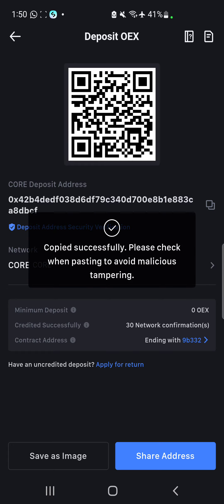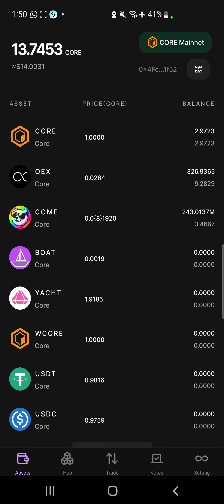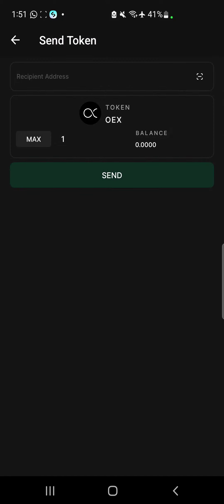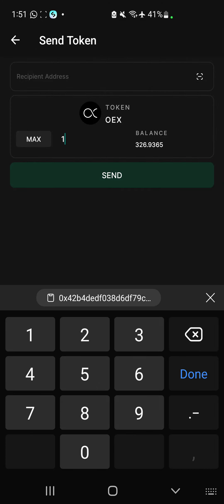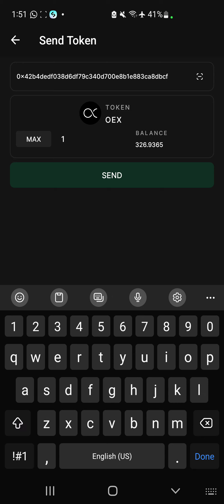Copy the wallet address from there. Then head back to your OEX app and click on OEX. When you get there, click on Send. After clicking on Send, this is what pops up. You're going to input the amount of OEX tokens you want to send. My main balance is 326 OEX. Paste in the wallet address you copied.